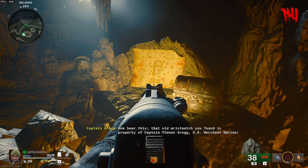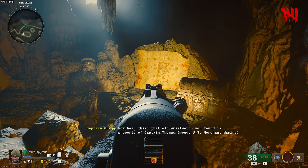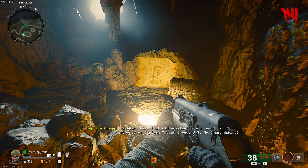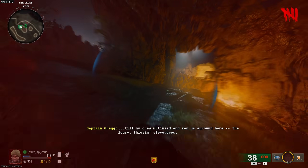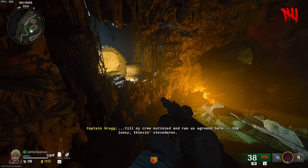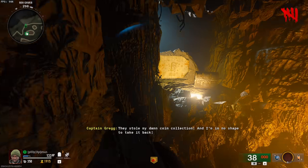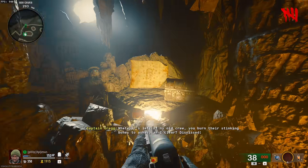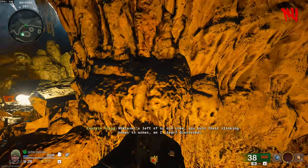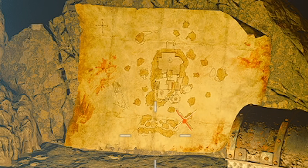He then instructs you that you need to burn the remains of his traitorous crew and get his coins back. There will now be three new parts marked as X's on the map: here marked on Temple Island in the north, the shipwreck, and Castle Rock Island in the east.